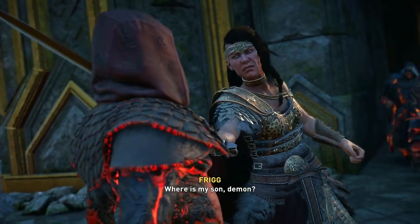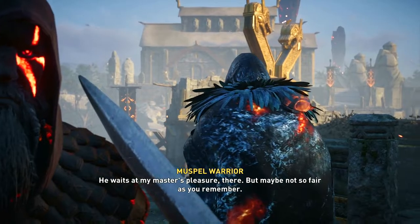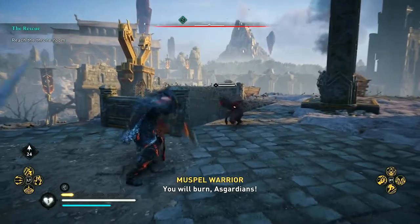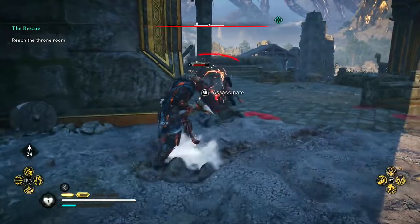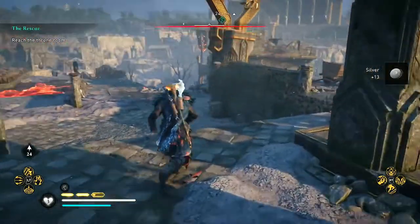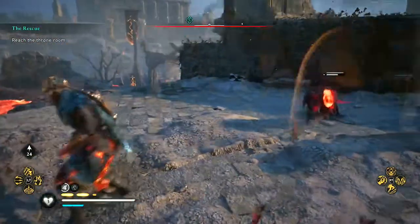Cutscene: 'Where is my son, demon?' 'He waits at my master's pleasure — there, but maybe not so fair as you remember.' More enemies — towards your blade! So basically Eivor plays a different character in a different universe. This blade is so nice, y'all! Oh snap, that was so epic. Alright, who's next? We've got to reach the throne room. So far so good — the DLC is pretty insane, I like it. I forgot the controls, y'all — it's been a while, so just bear with me.